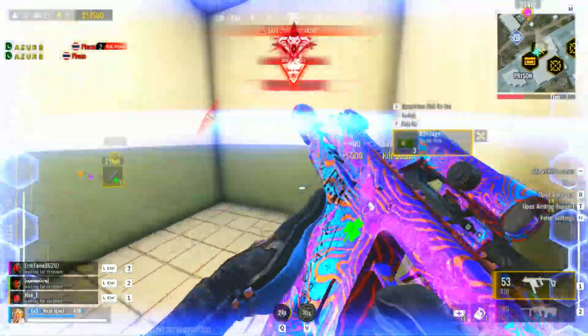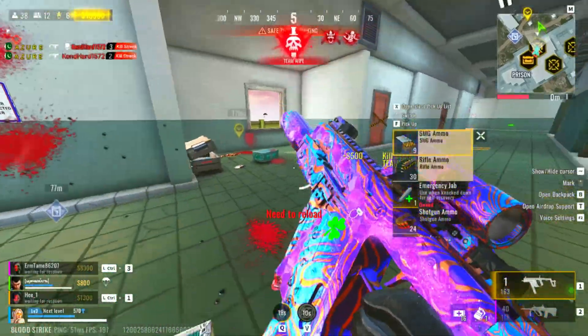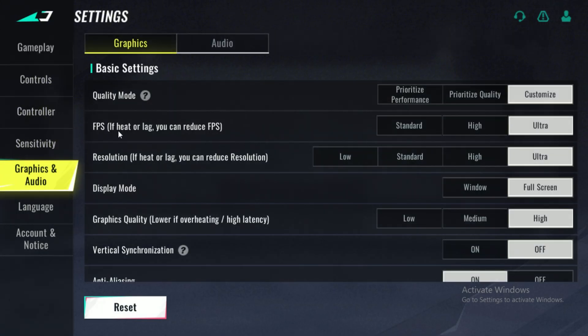Tip number one: optimize in-game settings. The first and easiest way to improve performance is by tweaking your in-game settings. Head over to the settings menu and navigate to graphics. Set FPS to Ultra. Some players prefer locking their FPS at 60, but if you're a competitive player, 60 FPS is not enough. Setting it to Ultra allows your PC to push for the highest frame rates possible, giving you a smoother and more responsive experience.